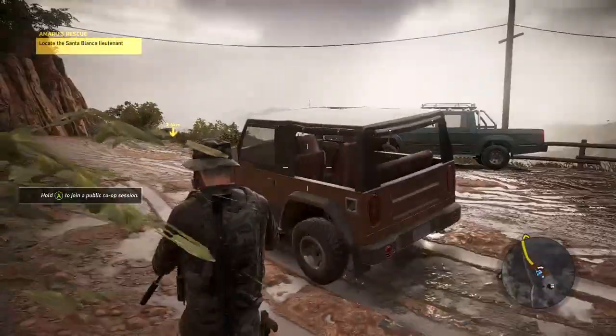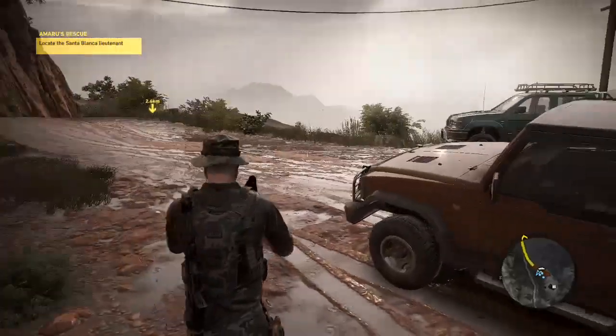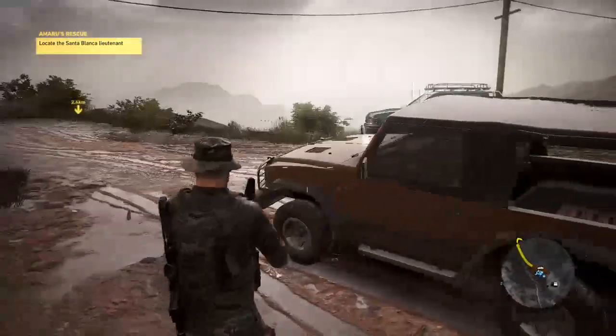So the first thing you want to do is get into this vehicle with your squad mates — I will be playing with squad mates today — and just follow the yellow brick road.